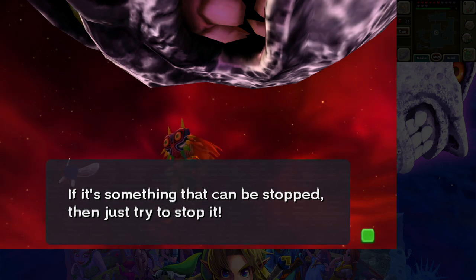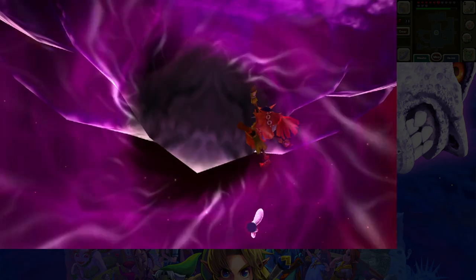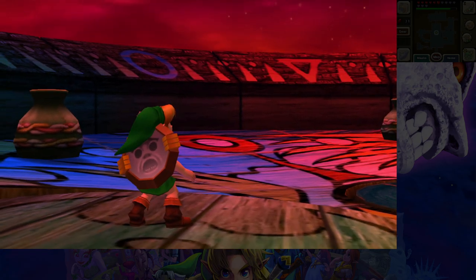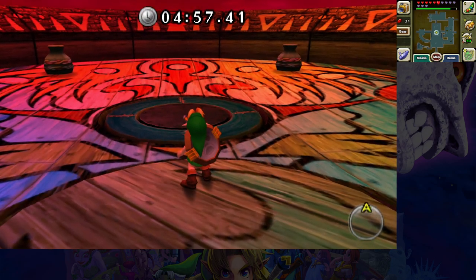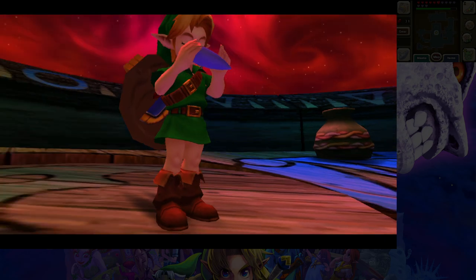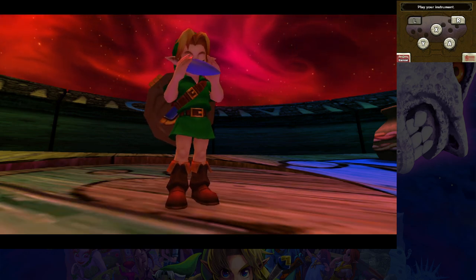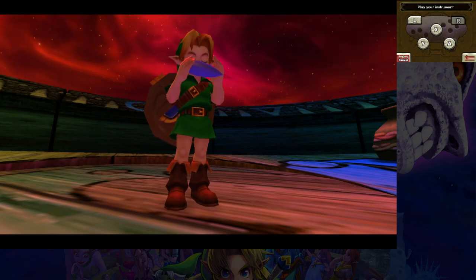The new swimming was what made Goht really bad. How bad is the new swimming? Not as bad as I expected, but really noticeable in the Great Bay Temple. Also, the buttons make no sense for the ocarina — the highest note is down here and the lowest is up here.